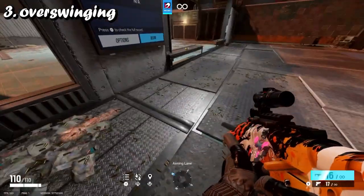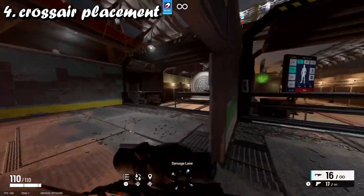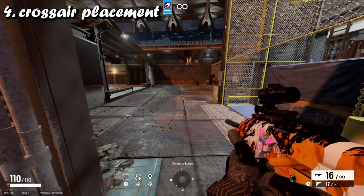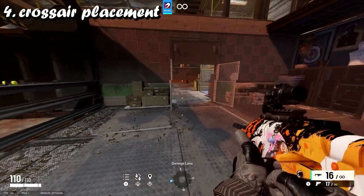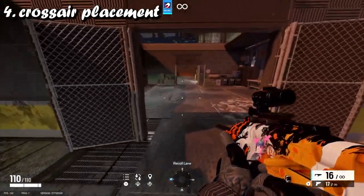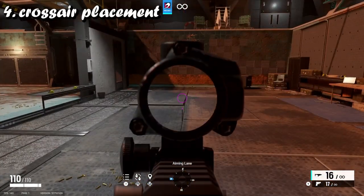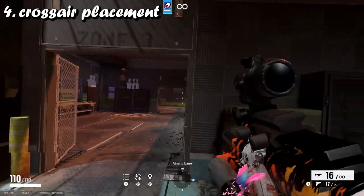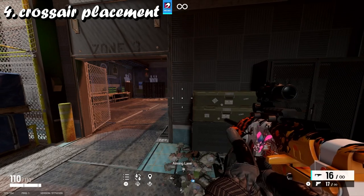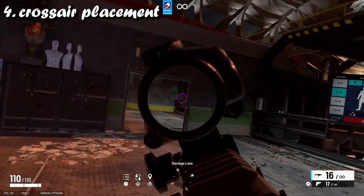Which brings me to my fourth tip: crosshair placement. Crosshair placement is very, very key. I see a lot of times where people will be running and they'll have their crosshairs aimed down at the floor. What is this going to do? I see a lot of players doing this when I'm doing LFG posts or trio/duo queuing. If someone is going to be in front of you and you're aiming at the floor, you're not hitting anything. You don't want to be sprinting that much, especially when you're in the building.